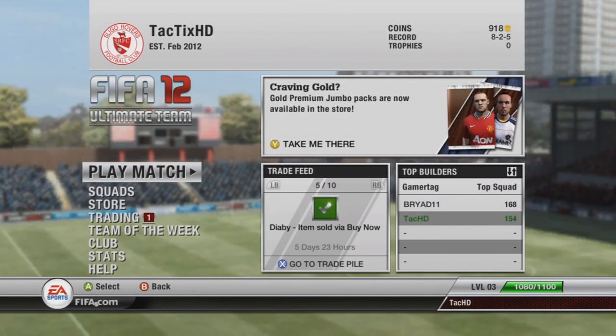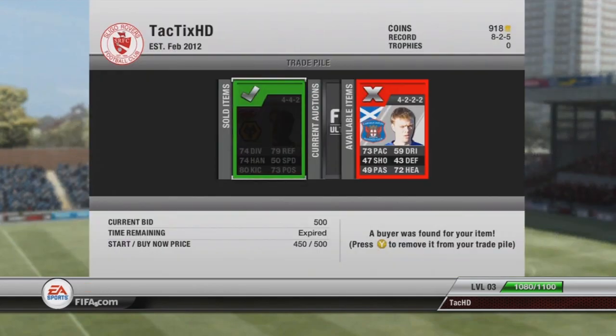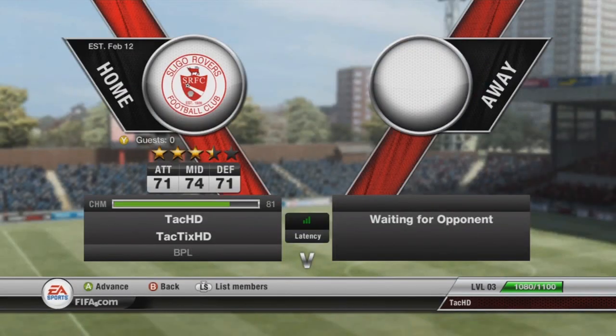Hey guys, it's TacticsHD here reading episode 6 of my FIFA 12 Ultimate Team BPL Road to Glory. As you guys can see, we just sold that old goalkeeper for 500 coins. I still have this Scottish striker listed for $200 to get a little bit of coins.